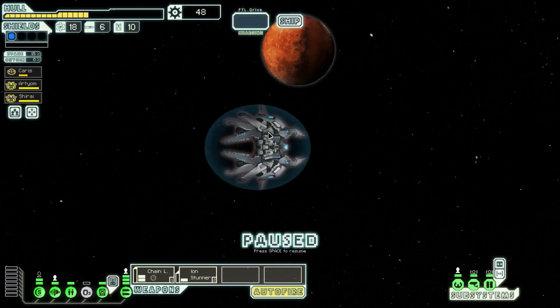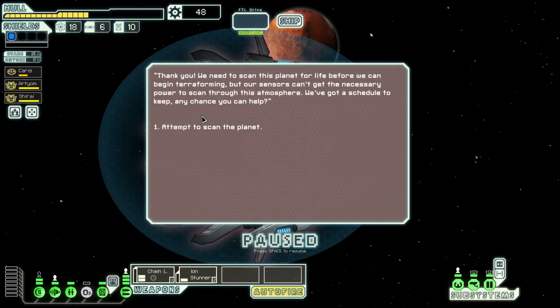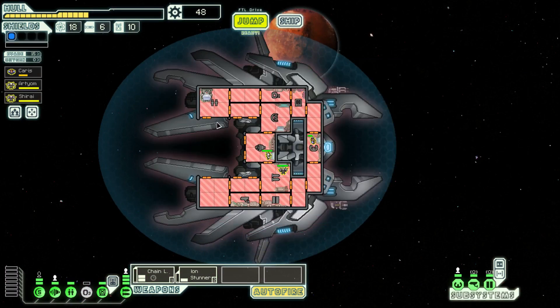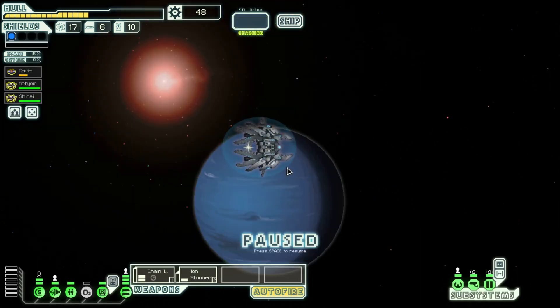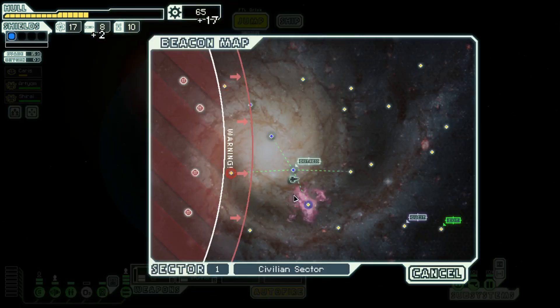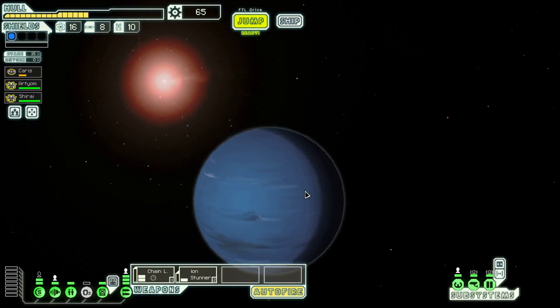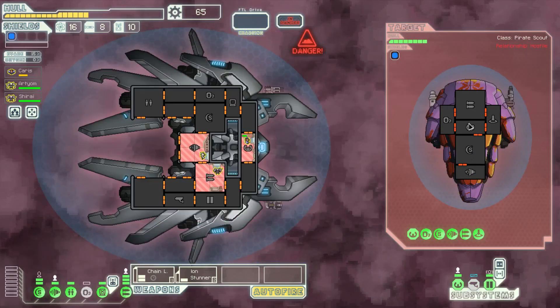You receive a hail from a station orbiting a nearby planet: 'We are in need of assistance.' We apologize and continue on our way. Prepare to board — sure, got a whole bunch of stuff, cool. Into the nebula we go. Attack the pirate, of course — always, every time.